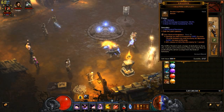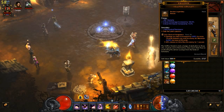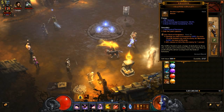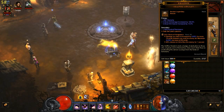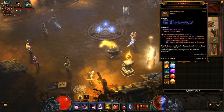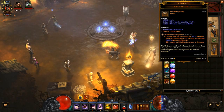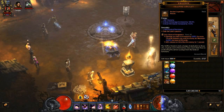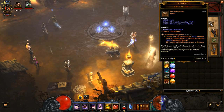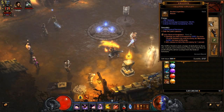The second legendary gem we're going to use is Zei's Stone of Vengeance. Because Multishot has such a long range, this gem works out really well because you can hit targets basically off screen. It increases your damage by 6.9% for every 10 yards between you and the enemy, with a maximum of 34.5% increase at 50 yards — and you'll be hitting plenty of enemies at 50 yards. Very important also is a 20% chance on hit to stun the enemy for one second, which procs Bane of the Trapped.